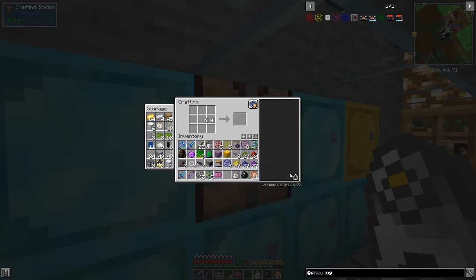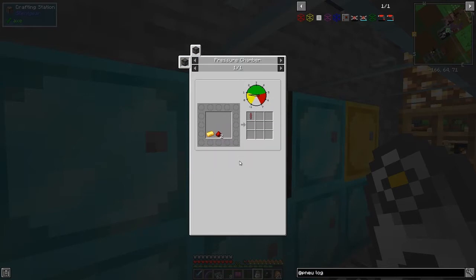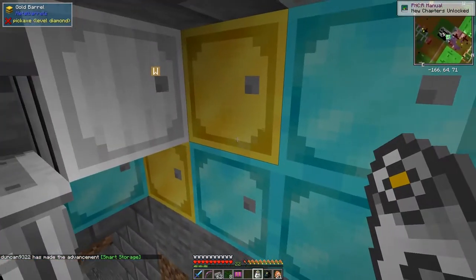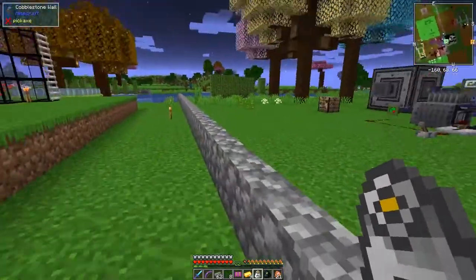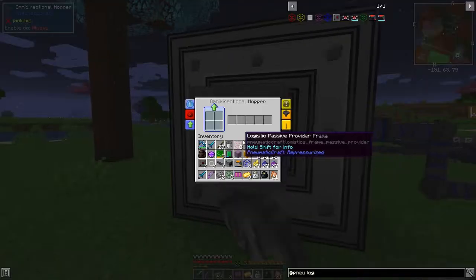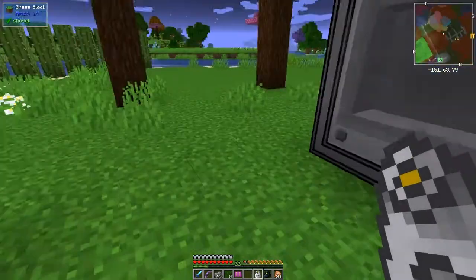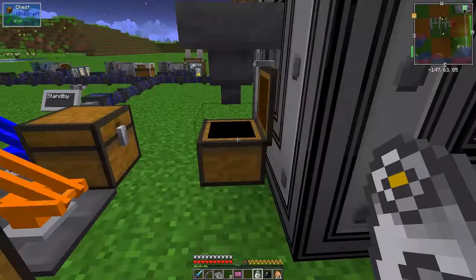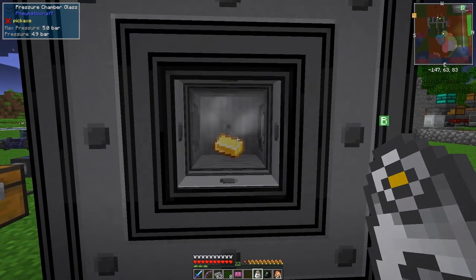We'll do one set of each to start with - we're probably bound to need more later on. One set of the default storage modules as well, good. So now we've got eight logistics modules and all of these bits and pieces. We should be able to make a drone as well - we need three turbine rotors for that, requiring nine turbine blades, so we need nine gold and 18 redstone. My arithmetic struggles sometimes but I think that's correct.